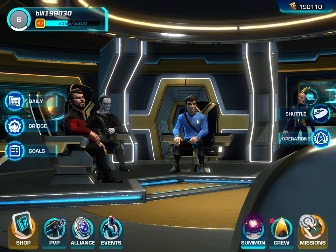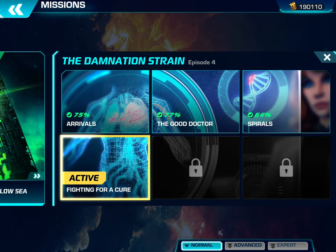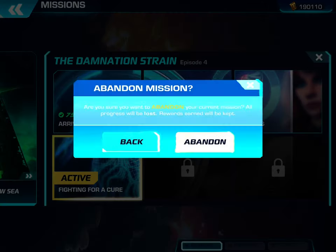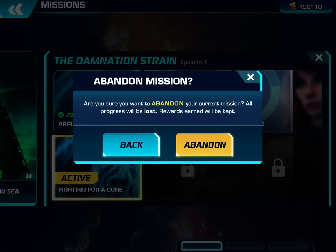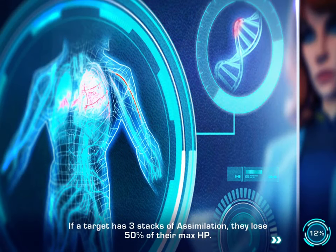The first thing I'm going to do is go into missions. As you can see, I've already finished three episodes, fully explored them 100%. The first one, we went into the Nexus. The second one, we were fighting the Gorn and the Romulans. And the third, we were fighting the Borg. And now we are trying to help Dr. Crusher find a cure for something ravaging this colony we're on. I'm going to go ahead and replay back through here.